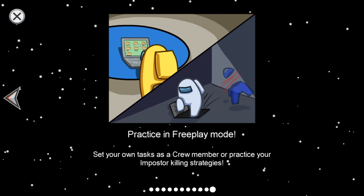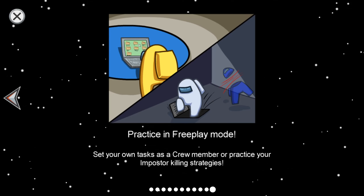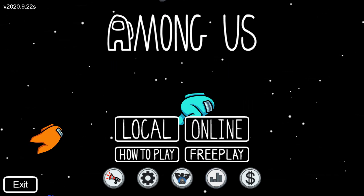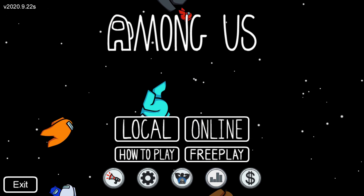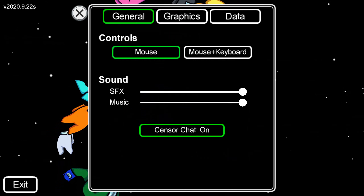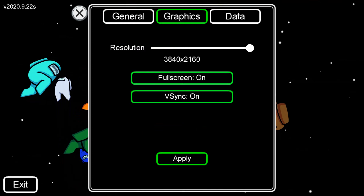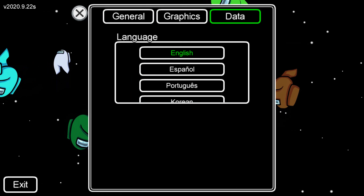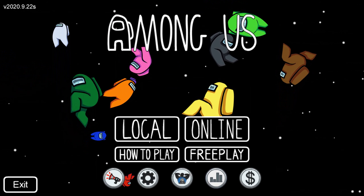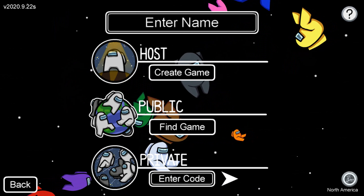You can practice in free play mode and set your own tasks with crew members to practice imposter killing strategies. I don't think we need to do that. Looking at settings — there's some music, sensor, graphics. V-Sync, data, language set to English. I think we should just get into an online game — maybe a public one.